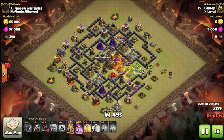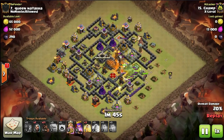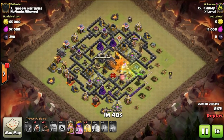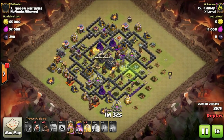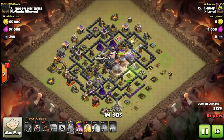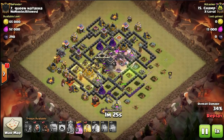There was a skeleton trap that popped on the right side, so the skellies will aggro onto his golems instead of his hogs. With the archer tower down on the right, he's sent a couple of hogs in to take out one of the bombs in the double bomb location. His queen is pathing around to the bottom to take out the cannon, while his wizards, golems, and king are in the core clearing it out.